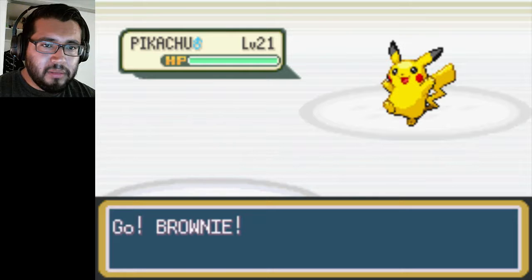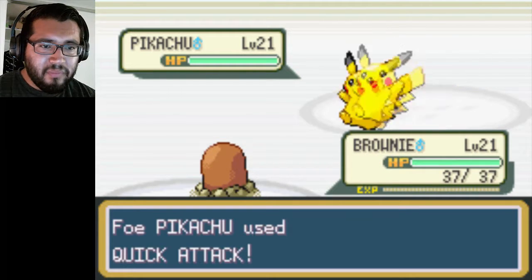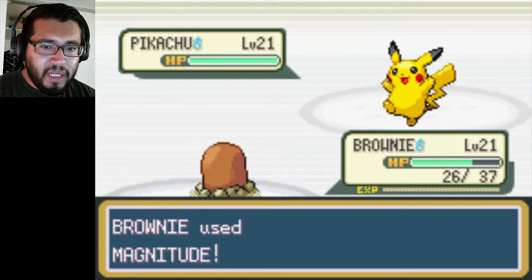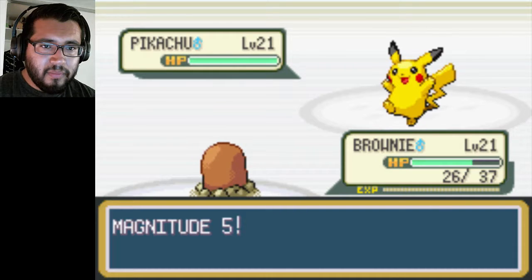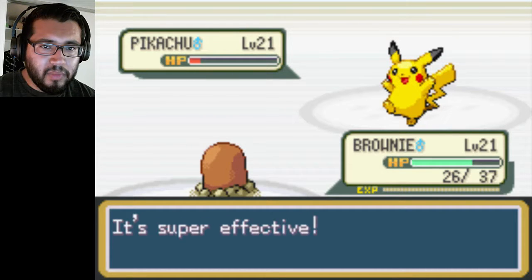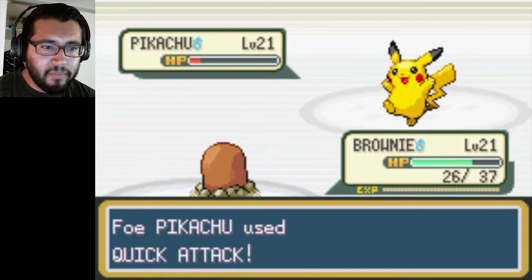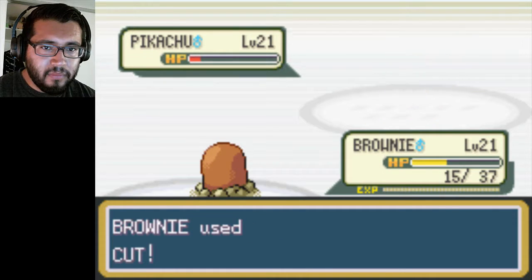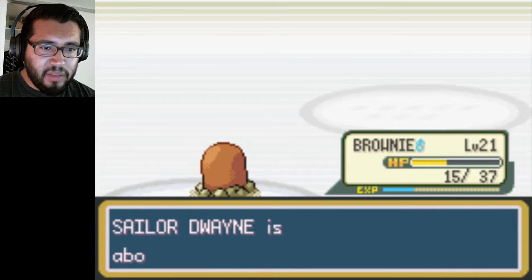Sailor Dwayne, level 21. Pikachu — this is gonna be a tough gym. I'll manage because I got a Ground type — I can take down your Electric types. This one should be done in one hit. Nope. Well, close. Cut should do it. And it did. Alright, so that should give him some decent EXP.